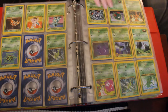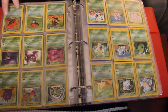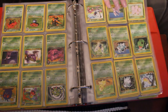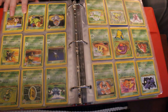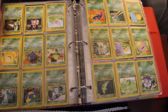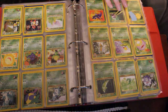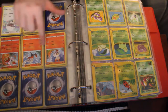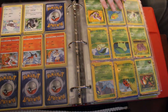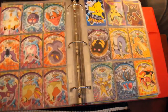We got a Holographic Scyther, a Vileplume, and a Dark Vileplume — both pretty cool looking. First edition Oddish right there, along with a Koga's Beedrill Holographic, pretty cool. This one is a recent one — Scorbunny, Raboot, and I think his name is Cinderace, don't quote me on that. I got some cool little movie cards, so I'll go through it pretty quick.